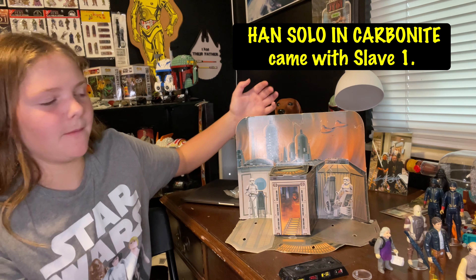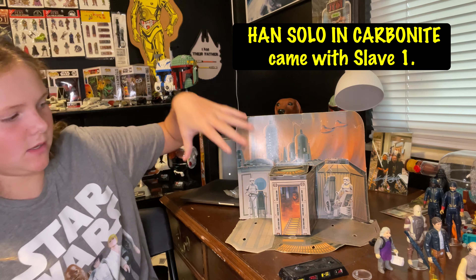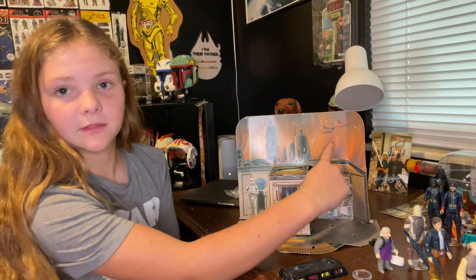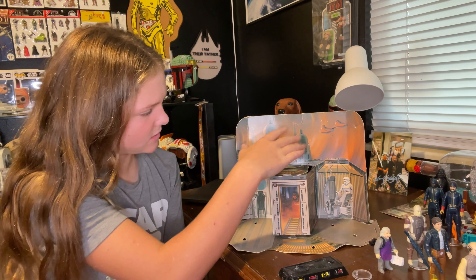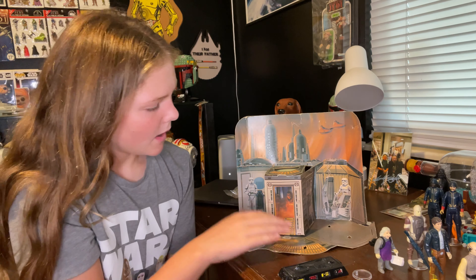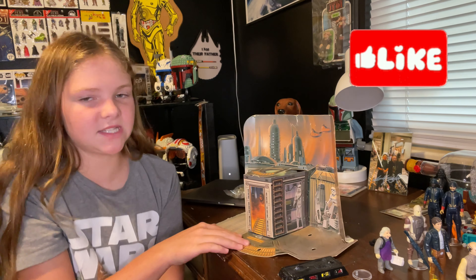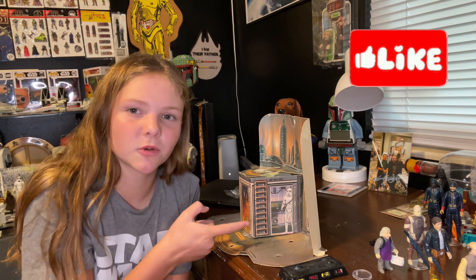So if you look at the play set, pretty much the first thing you see is the sky. You see the cloud car right there. And then you see some city stuff. And then you also see a Stormtrooper here. And if I turn this this way, there's also a Stormtrooper here.